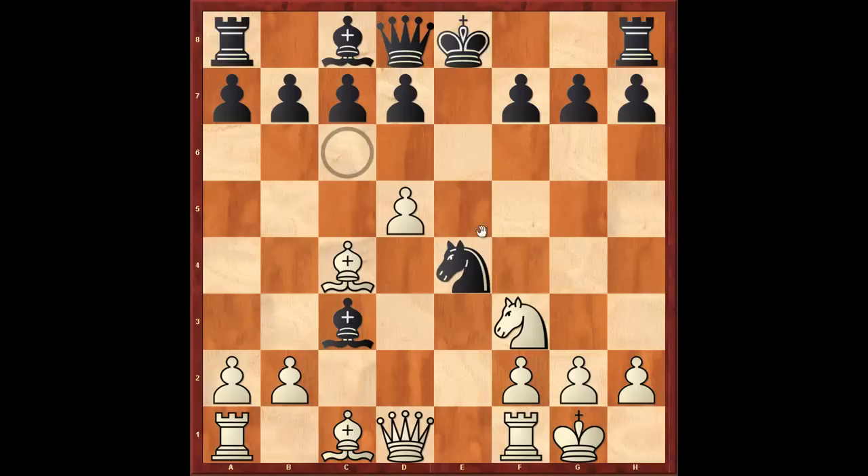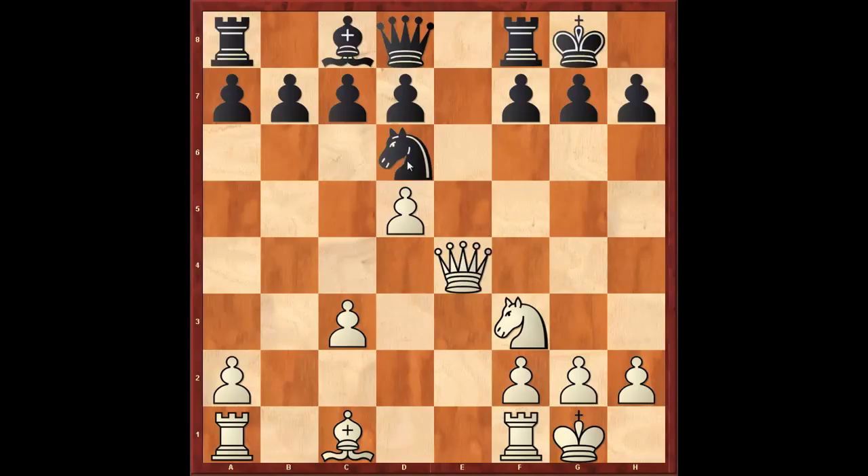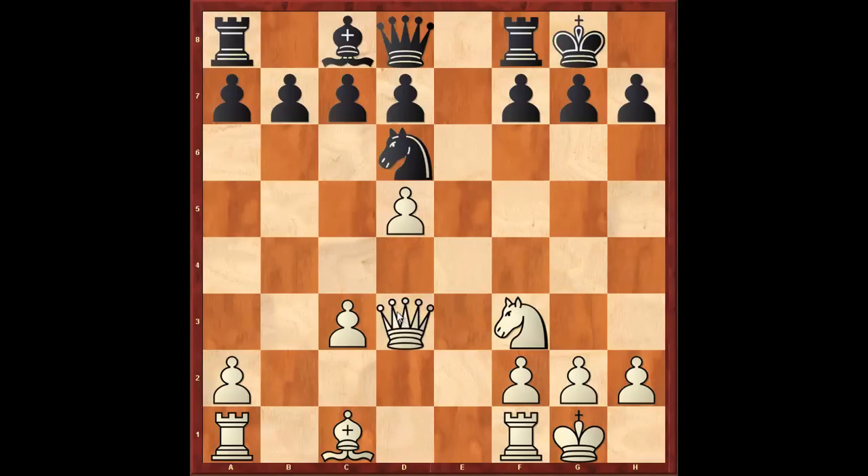And if knight to e5, this is a tricky maneuver — white simply captures on c3, black recaptures, white plays queen d4. And after castles, white gets some play for the pawn in this position.